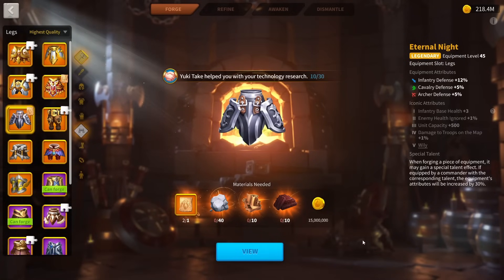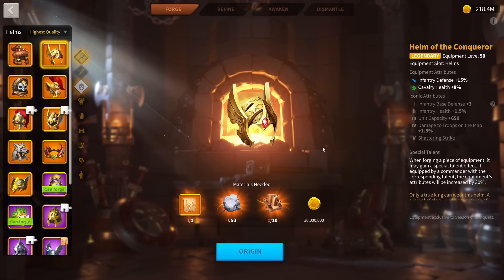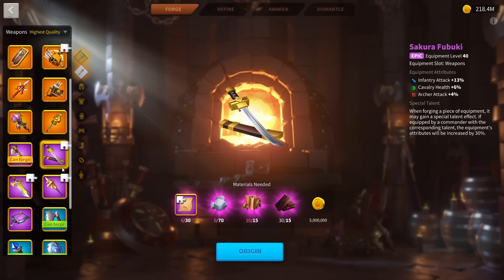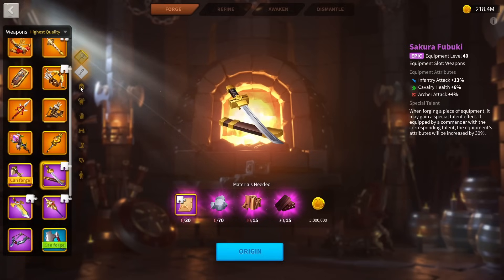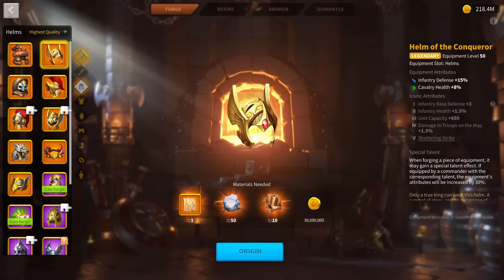Now that we've looked over the sets, I've concluded the 2-2-2 set is the best, but I'll give you the investment order for both this set and the typical infantry set. Starting with the typical set: the KVK helmet is a really good first pickup, as it changes infantry attack into infantry defense — a very impactful stat change for your account. I recommend buying it over the KVK weapon first. The Helm of the Conqueror will be the most impactful piece to grab early.